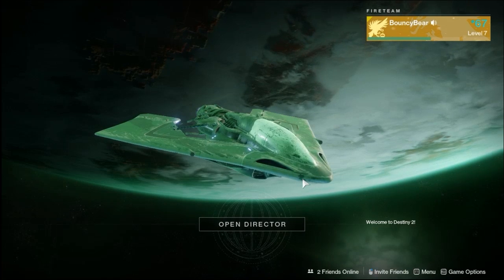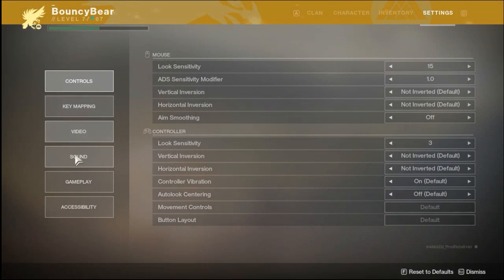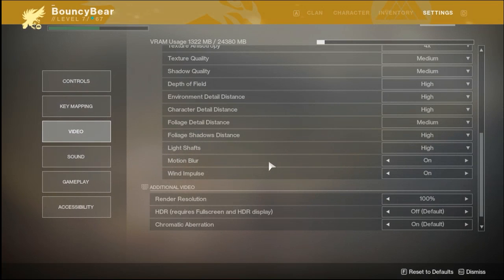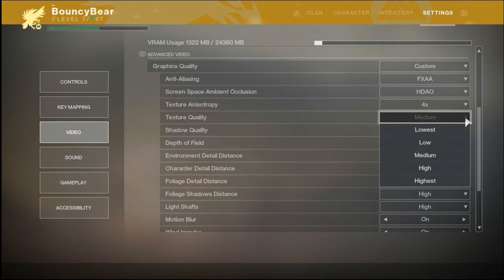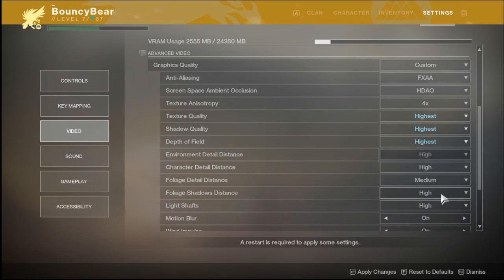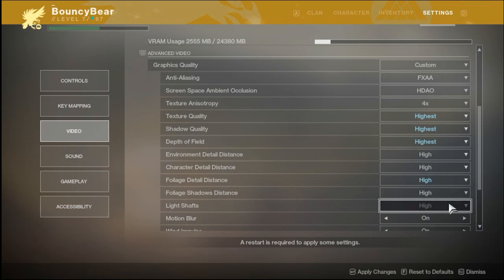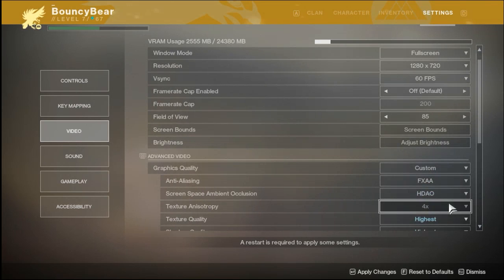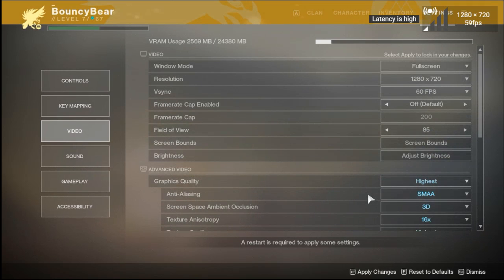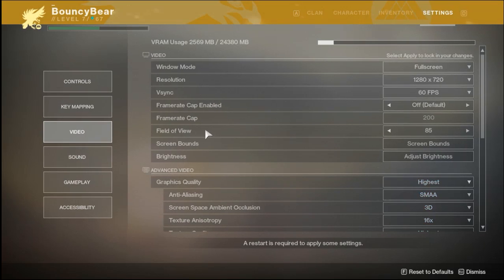Alright, so we're inside the game. Now we're going to go to our settings — open settings. We're going to max it all out. I think we got everything maxed out. Graphics quality: highest. High latency again. We're going to apply the changes and try this.